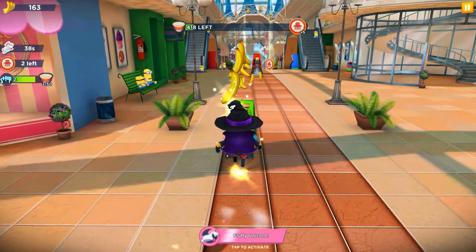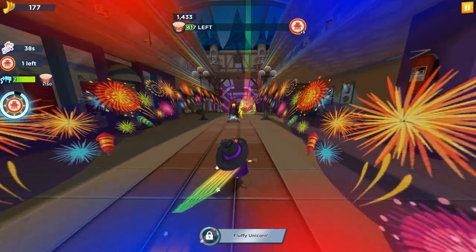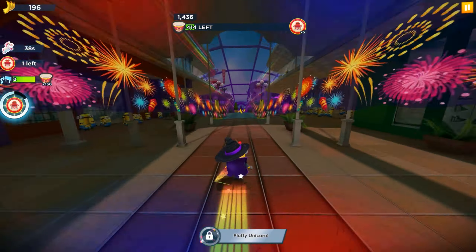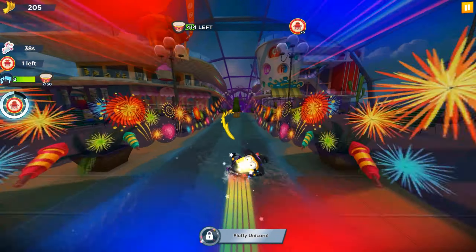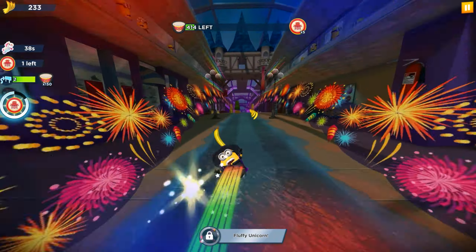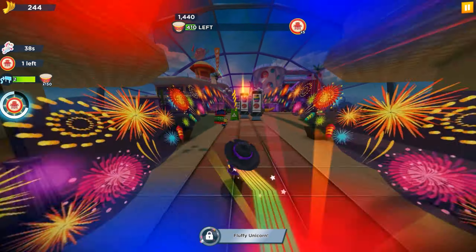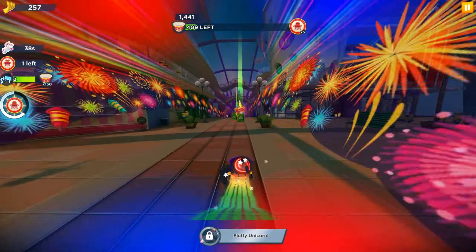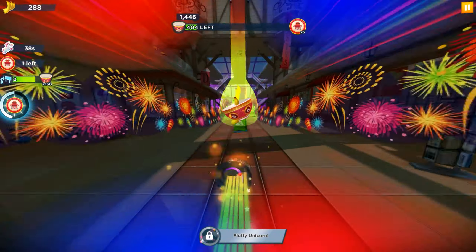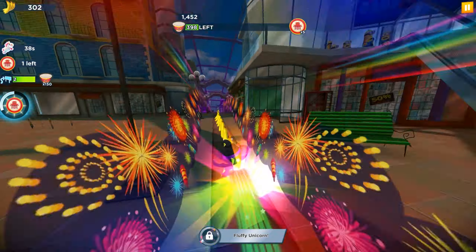There is an easy one-run challenge that I didn't complete yet, because I wanted to show you — on the left side, the 1-run challenge wants 2 more near misses, we needed 10, and after completing it we're going to receive 150 special items, the balls. With the maximum level of the Witch Minion, the Fluffy Unicorn bonus and power-up last 38 seconds.